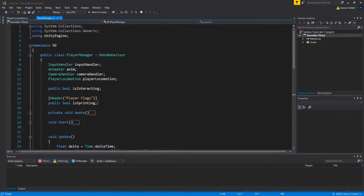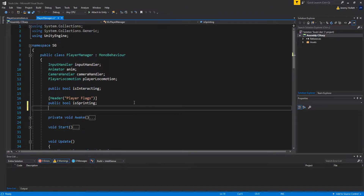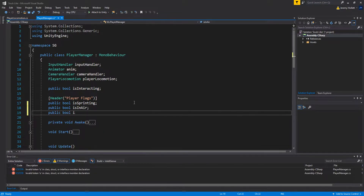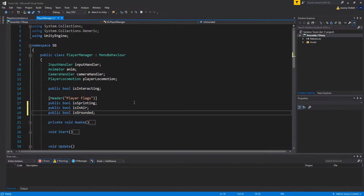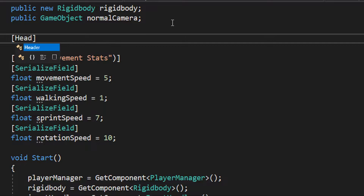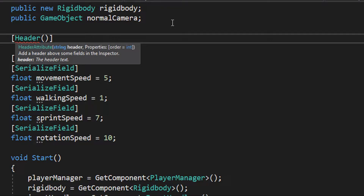We're going to make two new flags in our player flags script. The first is `public bool isInAir`, which will be active when the player is in the air. The second is `public bool isGrounded`, which will be active when the player is touching the ground. Next, go to the player locomotion script and add a new header called 'Ground and Air Detection Stats'.